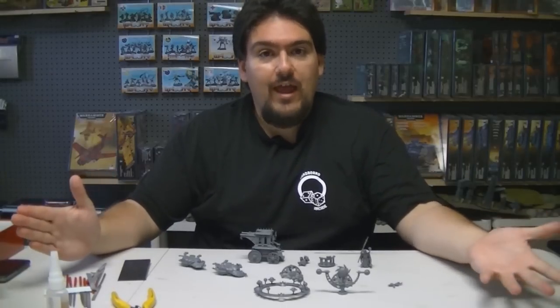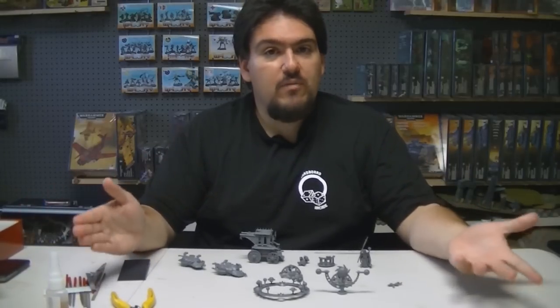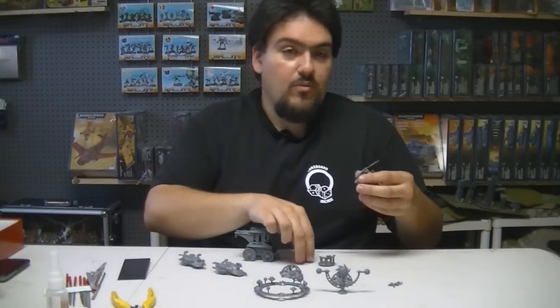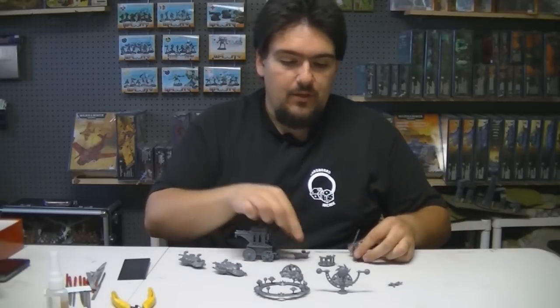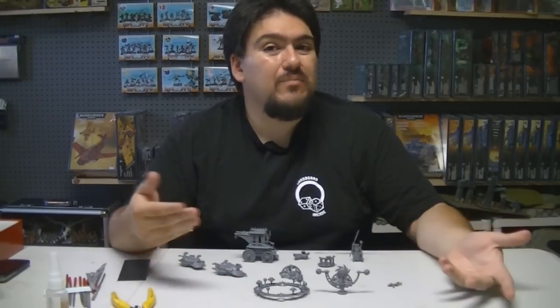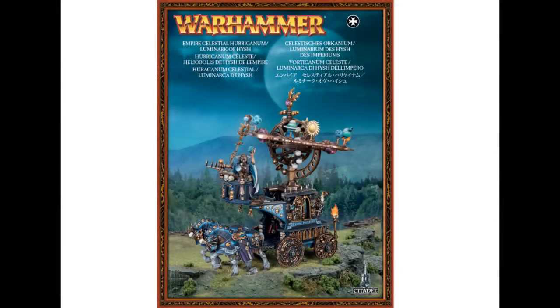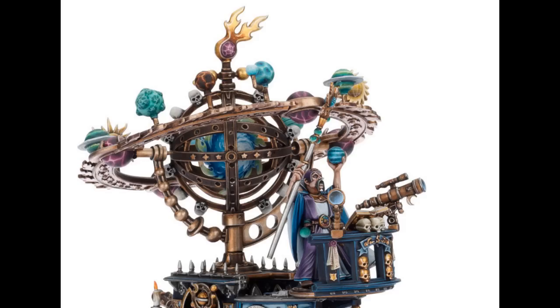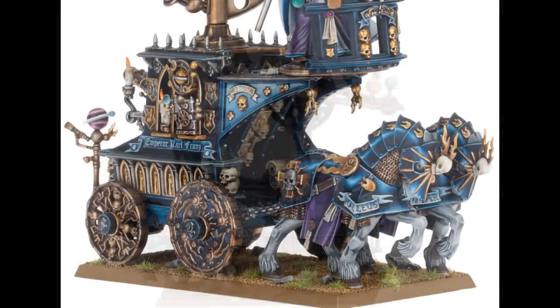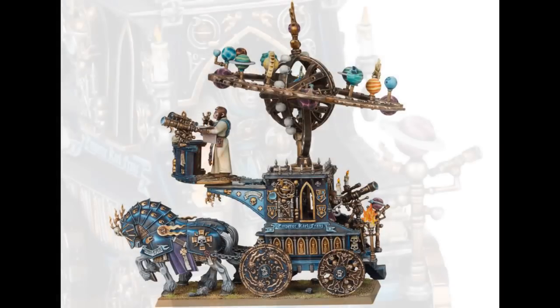And there you have it — we have the majority of our components built: the carriage, our crew members, the wizard, the planetarium components, and the horses. They are all kept separated so they're easy to paint later on. There are also extra bells and whistles on the frame to decorate your carriage, which I'll do later — but you can decorate it any way you want with the different components the frame gives you.